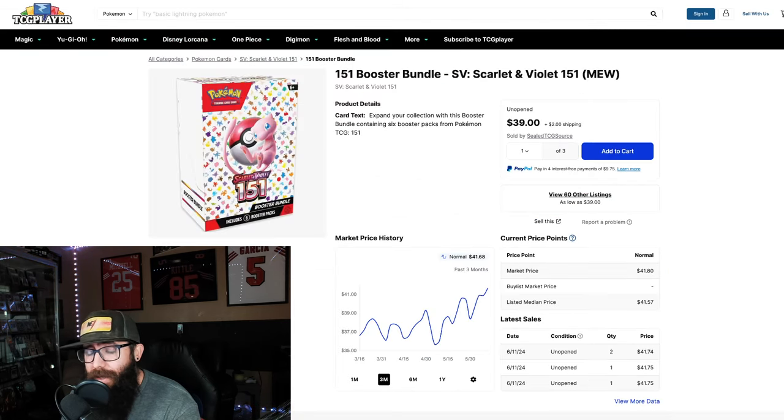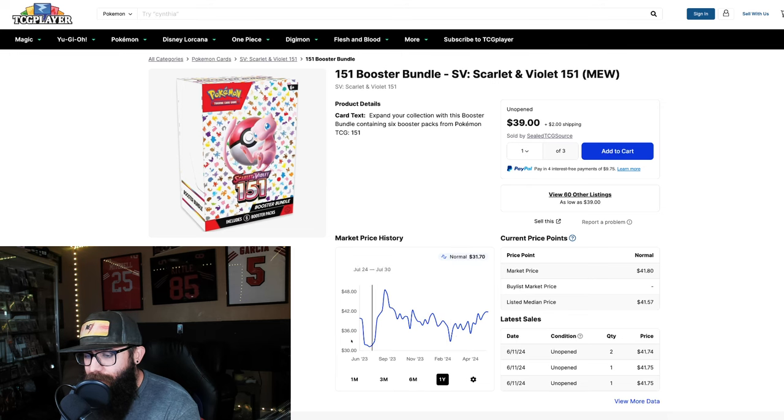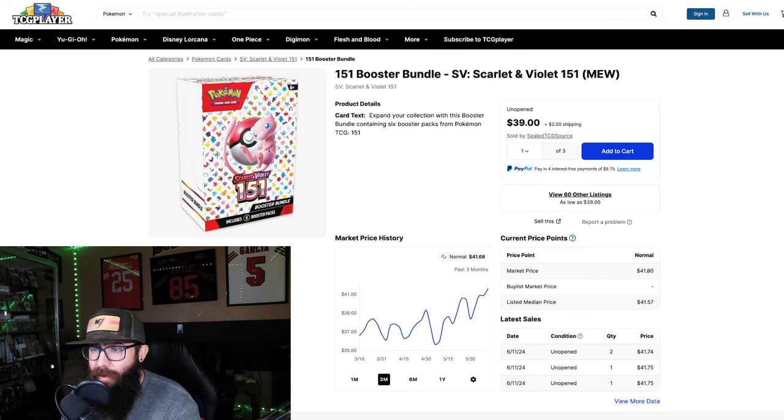Something I don't think you guys should be picking up — I just wanted to touch on it — is these booster bundles should not be this high currently, and we're most likely going to see a reprint. You can see how this is taking off. I think MSRP is $28 to $30, and we're at $41 — it's not the worst, we saw them up to around $48 — but we don't know which products will get reprinted. Personally, I'm avoiding this kind of like Paldea — I'll wait for the reprint and then jump on. With them reprinting Japanese, there's no way they're not going to reprint English. But it is another good way to get some packs without buying a whole booster box.